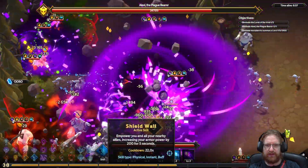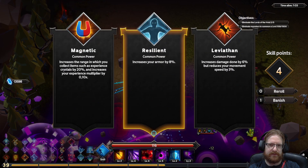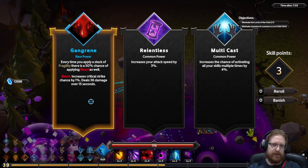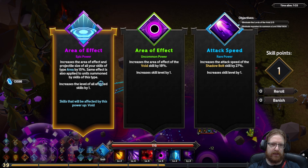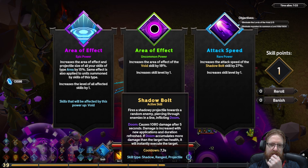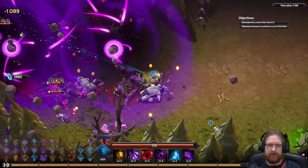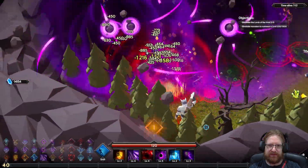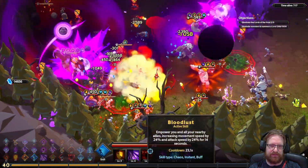We have four upgrades here — we're going to banish resilience, grab multicast, get gangrene, some more fragility, and increased area of effect. What is this attack? We'll grab this because it cut the cooldown from seven-point-something to five seconds, which is a huge increase to DPS. Increased durations of buff — yes please.